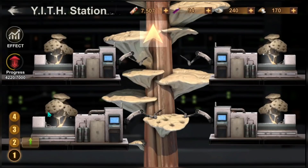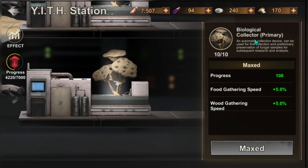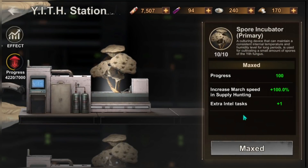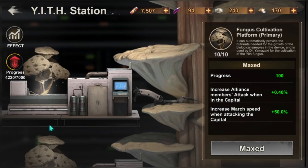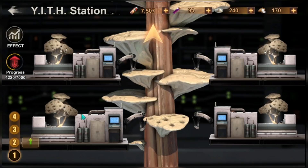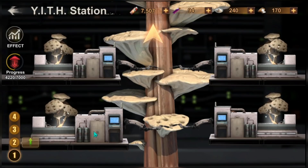We need to start from level one. The four machines are: the Biological Collector, which upgrades your gathering speed for resources; the Spore Incubator, which is for supply hunting speed and intel tasks; the Fungus Cultivation Platform, which gives buffs for capital and wall destroyer as you level up; and the Sample Analysis Device, which is for underground shadow exploration and ascertain heist buffs.